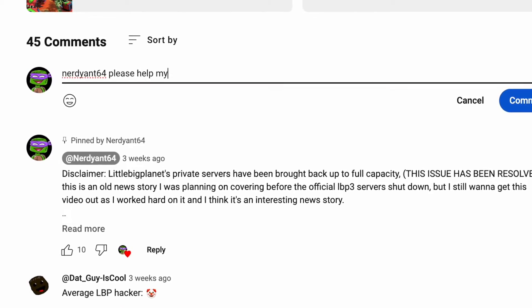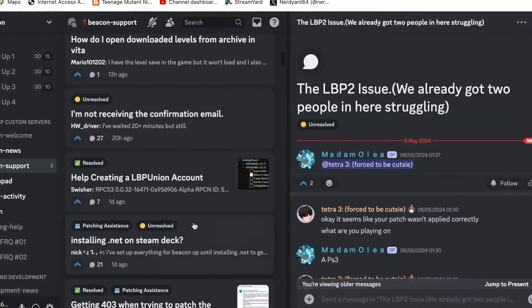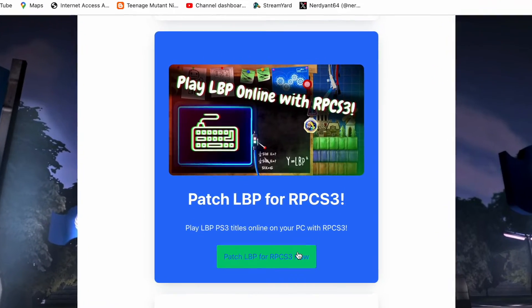If you have any problems with this process, tell me in the comment section down below and I'll be happy to help you in any way I can. There are also some additional forums you can check out, and of course we can get plenty of help on the LBP Union Discord server. All the links will be in the description. Thank you all for watching part one — in my next video, we're going to be covering how to join for PC. Goodbye, everybody.